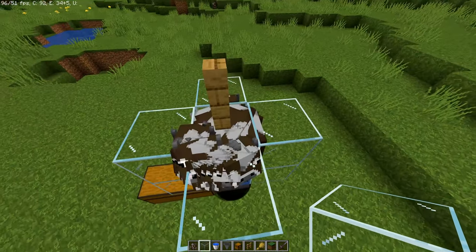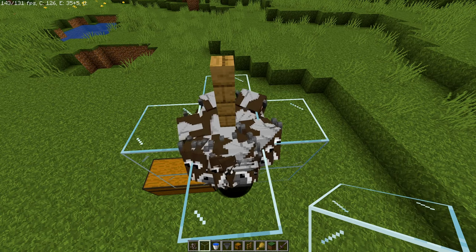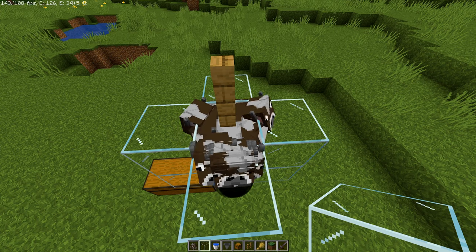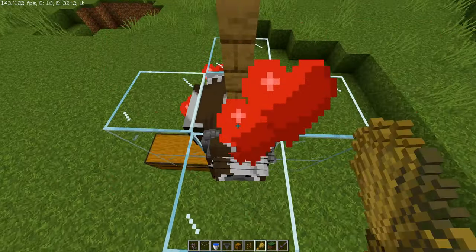Let me explain this a little bit. If you guys don't know what entity cramming is — entity cramming is basically a limit on how many mobs you can have in one block at one time. In this instance with cows, you can only have 24 cows in one block at one time. So when you try to breed them, the babies will pop out and the adults will start to die.